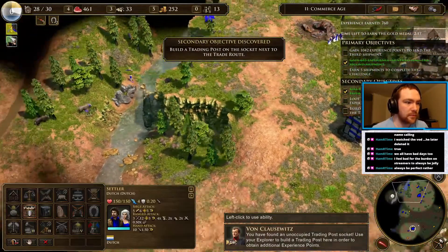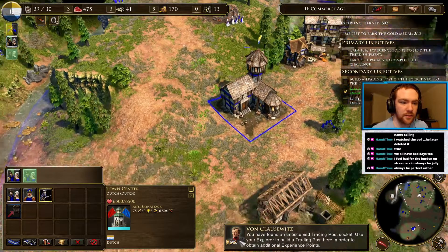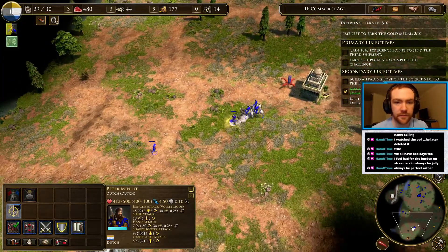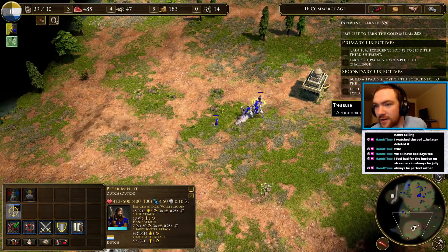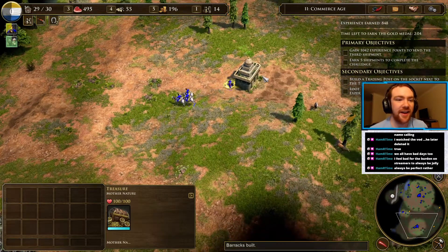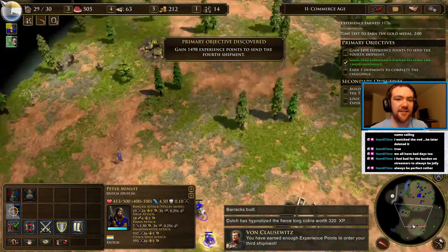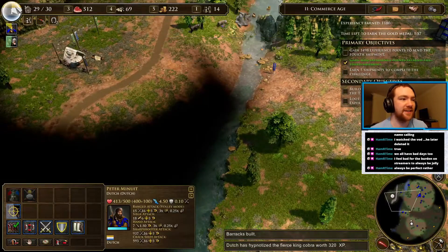Use your explorer to build a trading post here in order to obtain additional experience points. You have earned enough experience points to order your third shipment.